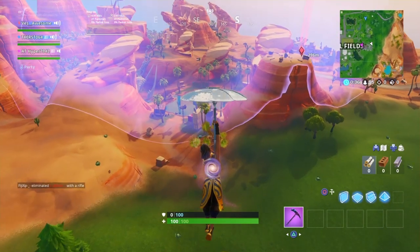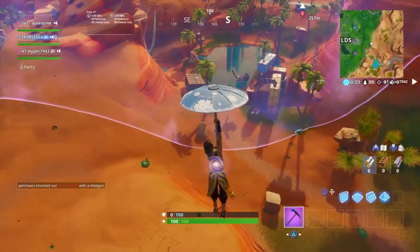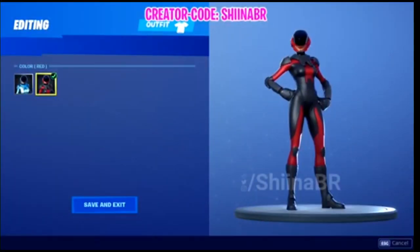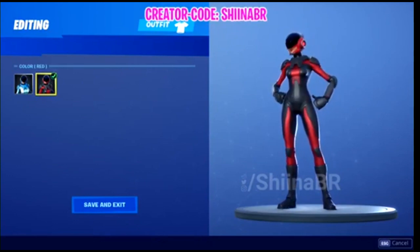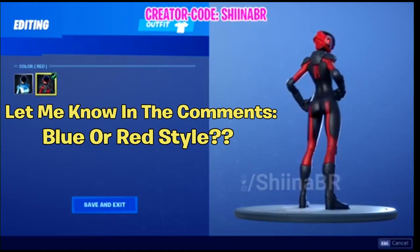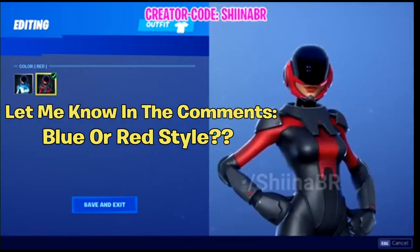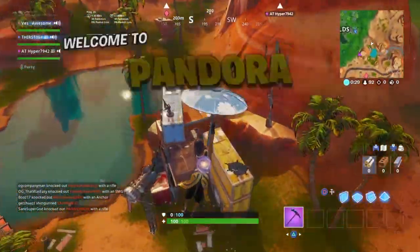So real quick, I'm going to show you what the actual red style looks like if you guys don't know. We may need a little mind refresher. As you can see on screen right now, here's the red style for the Astro Assassin skin. As you're seeing what this looks like, let me know down below in the comments: would you rather have this red style permanently or would you rather have the blue style? If you could only have one, what would you have? I'd love to know your thoughts.